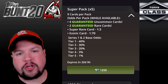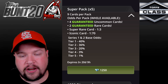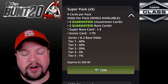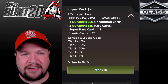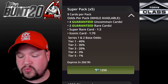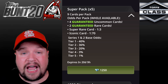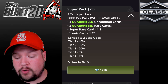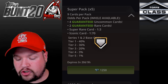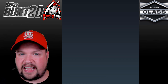In this video, we're going to open four super boxes. Each box gives you five super packs with nine cards per pack — four guaranteed uncommon cards, two guaranteed rare cards, one super rare card, and an iconic card at 1-in-70 odds. That's pretty high, so it's going to be tough to get iconic cards. We'll be very lucky to pull a single iconic. Let's get right into it — the first super box is up!